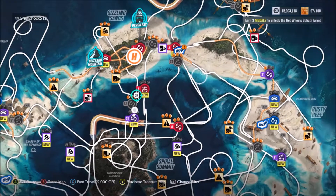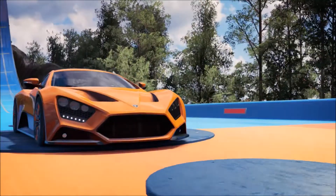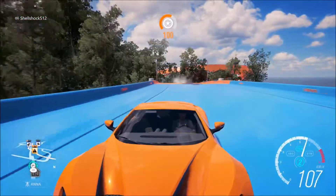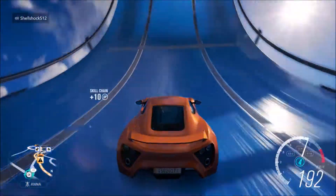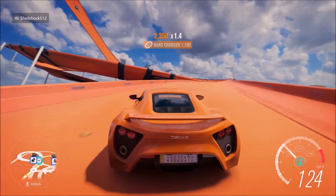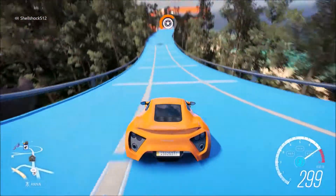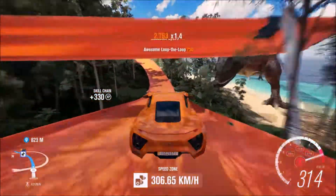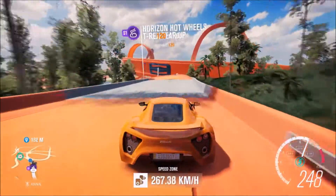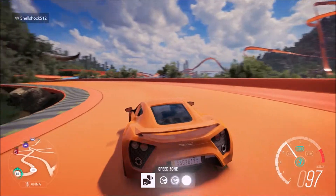I'm going to do a speed trap now, just something quick and easy. I've fast travelled and we're right in front of it on the map. We need to hit 250 kilometres an hour, and we're going to use the loop-de-loop to our advantage to get up to that speed. Here we go — trying to hit 250 kilometres an hour. We have arrived — new personal best! Did I get three stars? Yes — three stars guys!